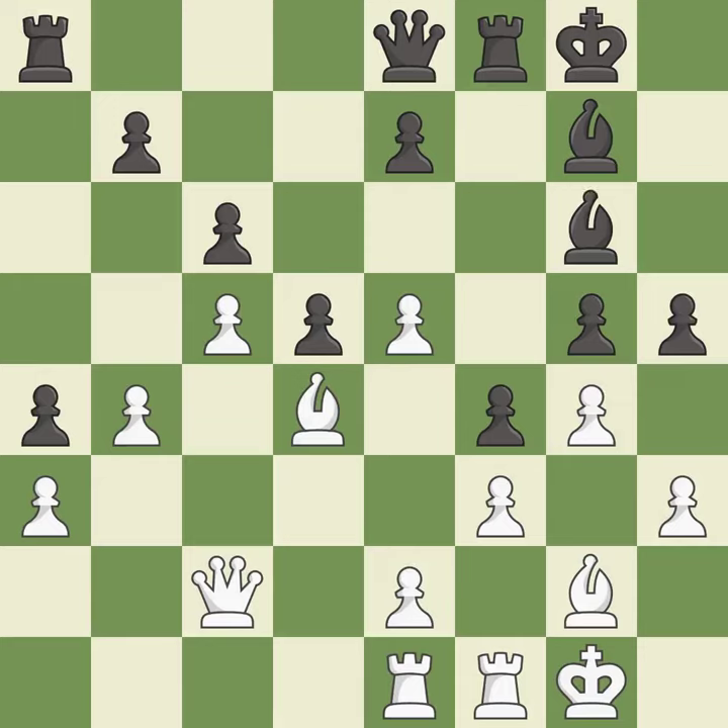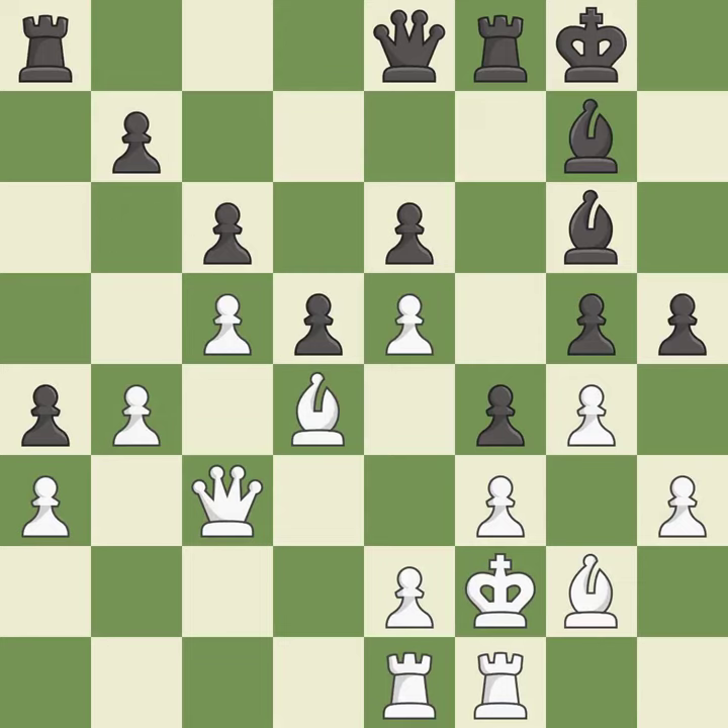This wins time by threatening a queen and forcing it to move away — it is good. This moves the queen to safety — it is best. That's what I would have recommended — it is best. That's not a mistake, but it's not the best move either — it is good. This connects the rooks, which helps them coordinate together in the future — it is excellent.